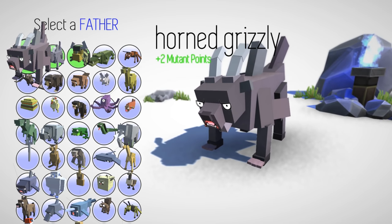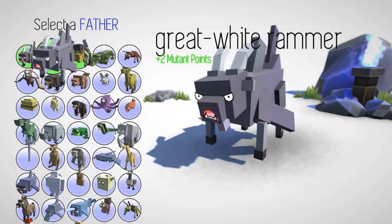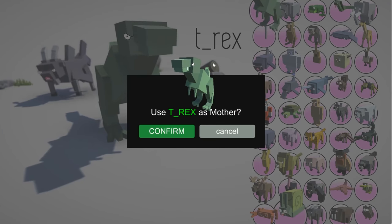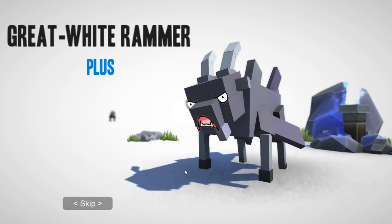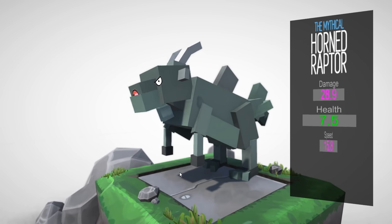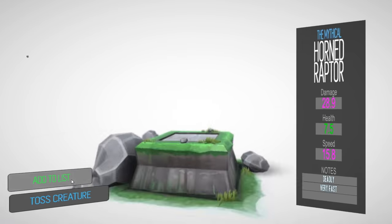It doesn't look any different really — it's got like a slightly different face. It's really not that great. Let's try the original guy because I think he was actually better. Let's combine it with a T-Rex. Come on baby, give me something good. The Mythical Horned Raptor — actually it is slightly better, so let's add it to the list and keep breeding it down the line.